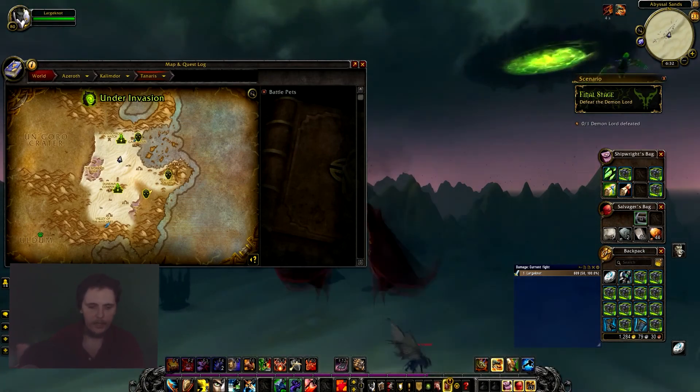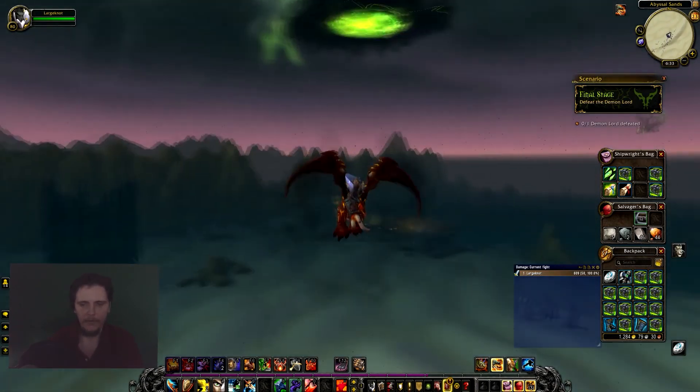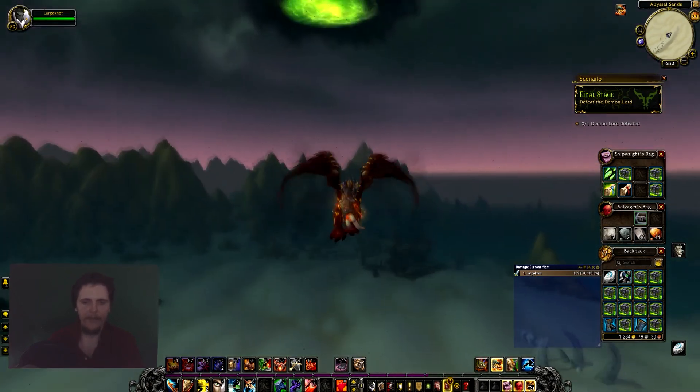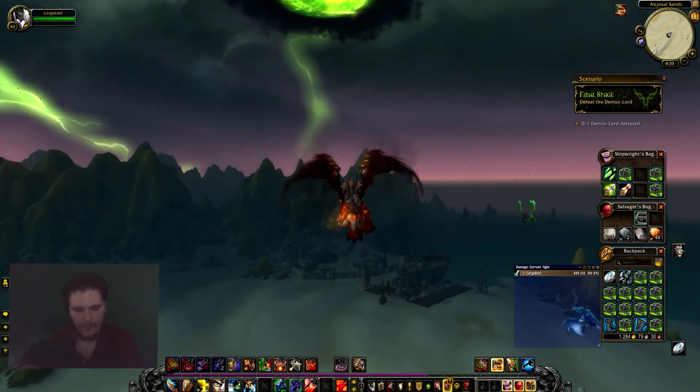Plus you can sell all the loot you get from them for gold. My mage, when I got them to 104, sold all the crap from the boxes and made about 3k gold. So you should be able to buy flying with that if you made an alt on a new server.